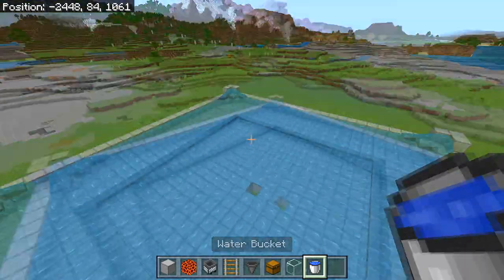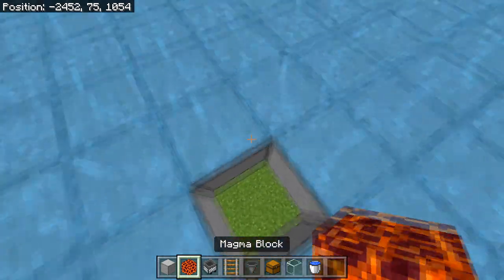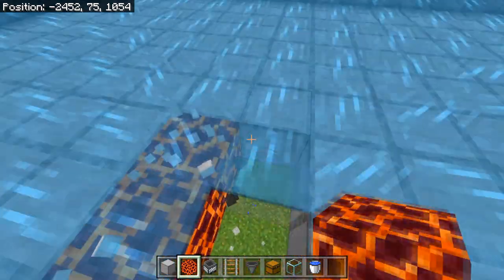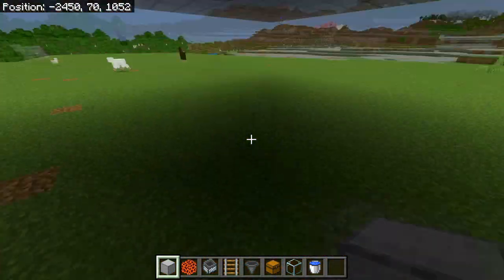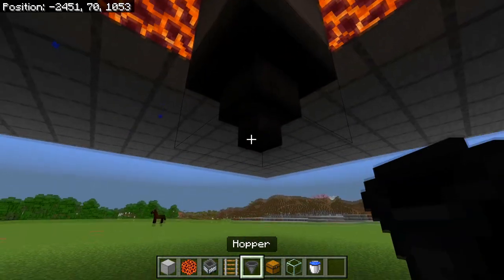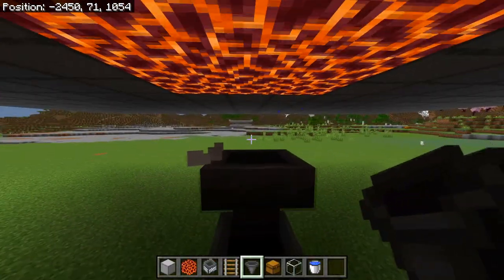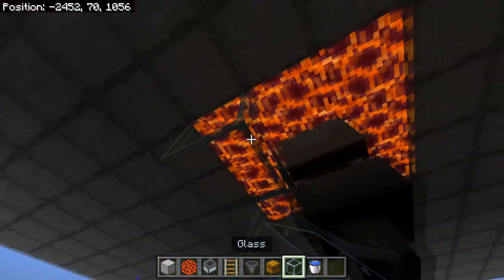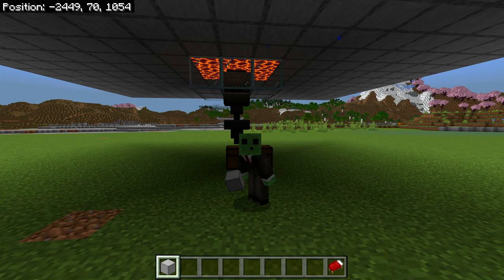We're pretty much done with the water and the platform where the iron golems are going to spawn. Now we need to kill them using magma blocks. Simply around the hole there will be 9 stone blocks — replace those 9 blocks with magma blocks, plus another magma block right in the middle. Then head under the farm, place a temporary block under the middle magma block, build 2 hoppers going downwards, and have a double chest below. Destroy the temporary block, place a railing on top of the hopper, and then place a hopper minecart on top of that railing. Place 9 glass blocks going all around the minecart to prevent accidentally knocking it off.